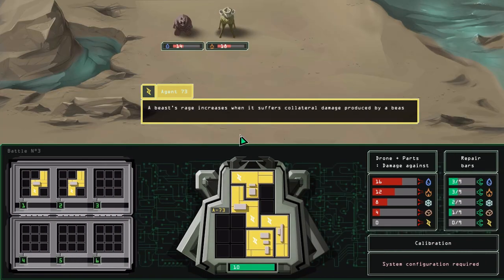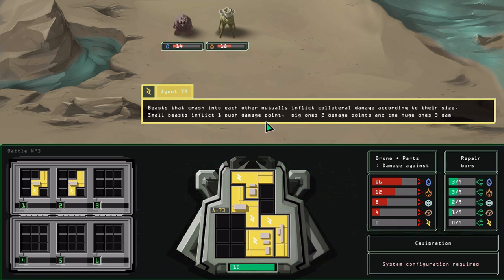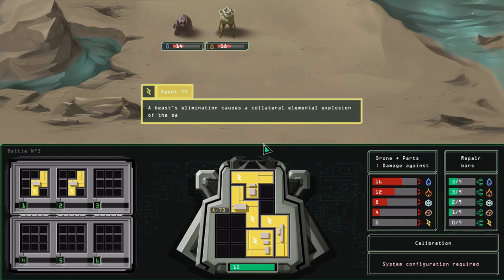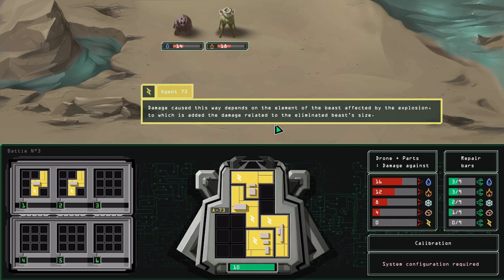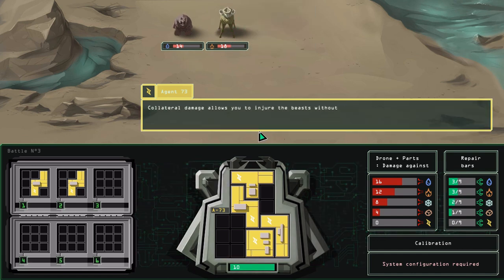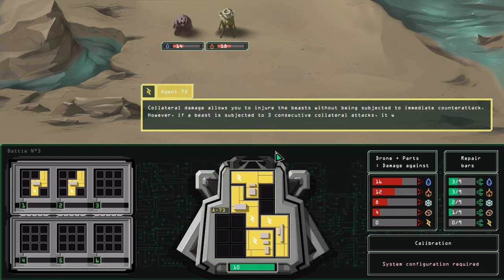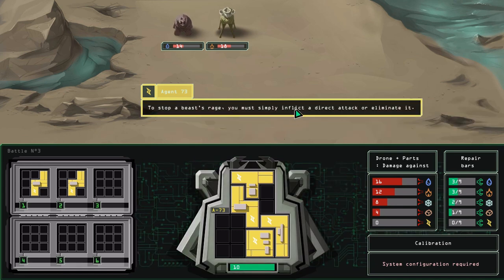A beast's rage increases when it suffers collateral damage produced by a beast that crashes into it, or by the deflagration of a beast that explodes nearby. Beasts that crash into each other mutually inflict collateral damage according to their size. A beast's elimination causes a collateral elemental explosion of the same kind as the beast that exploded. So basically, if I explode the water beast it's going to do a lot of damage to the fire beast. Collateral damage allows you to injure the beast without being subjected to immediate counter-attack. However, if a beast is subjected to three consecutive collateral attacks, it will be completely enraged and will retaliate using its maximum strength. To stop a beast's rage you must simply inflict a direct attack or eliminate it.